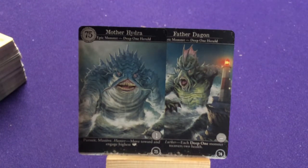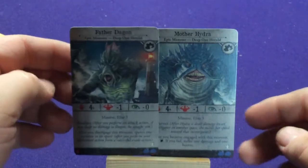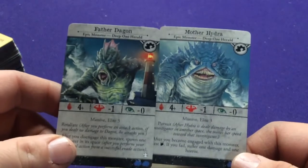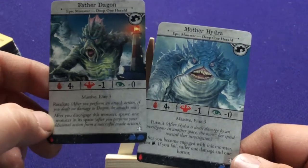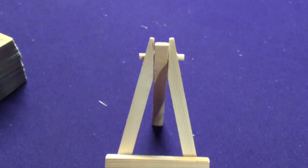And then finally the big bosses of the game — Mother Hydra and Father Dagon, the last two big bosses on the cover. They have the Stacks keyword, are Massive Elite 3, and have Pursuit. It might not seem so terrible on its own, but I think you're probably going to have to fight them at the same time, which is what would make them terrifying.